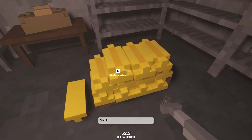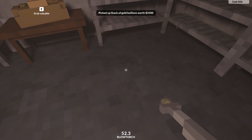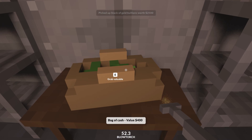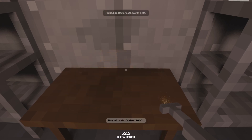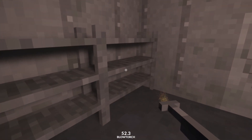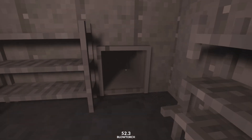Here is a stack of gold bullion worth $2,500. So we're going to take that. And over here is a bag of cash worth $400. So all told, you can clear this vault of just shy of $3,000, which will go a long way to upgrading your tools and things.